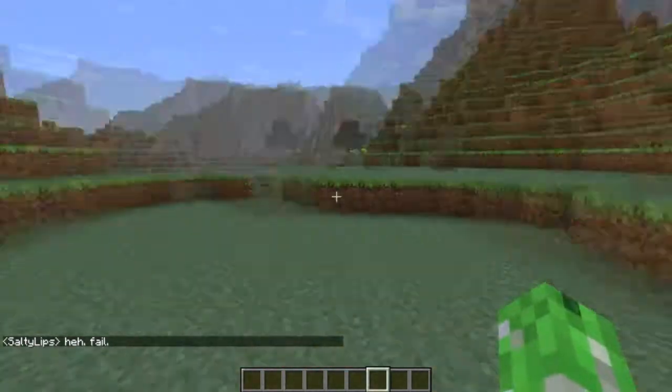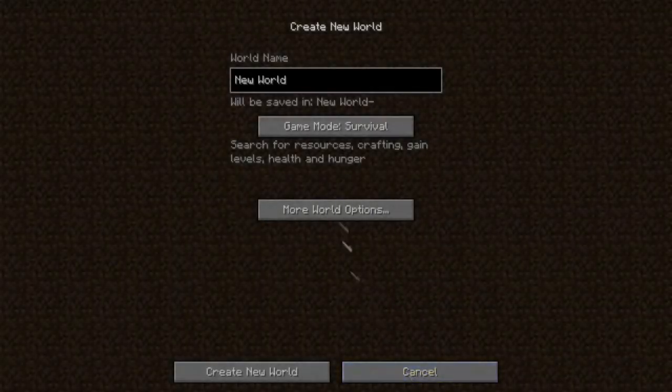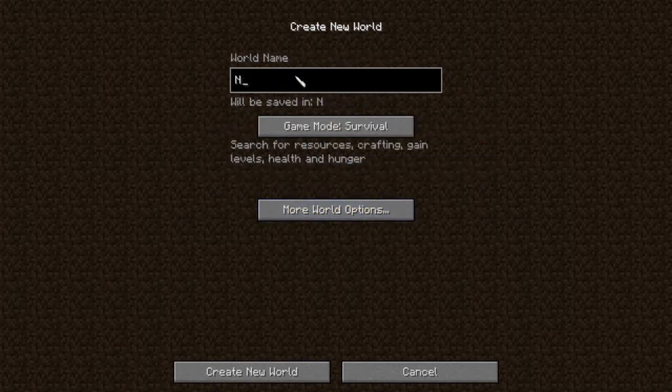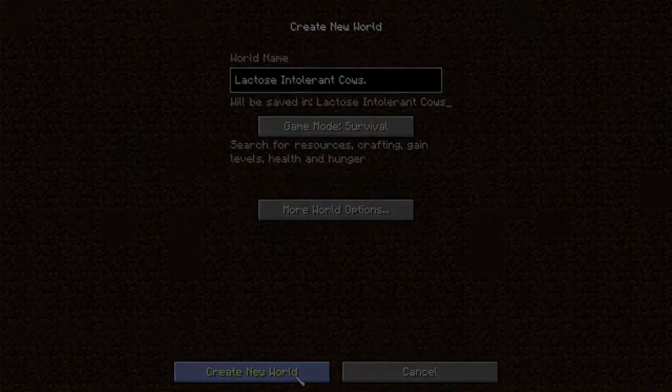When you create a new world, everything's normal until you go to More World Options. There you have Allow Cheats on and off — basically single-player commands — Bonus Chests, which we'll get to soon, and a new World Type called Large Biomes. For example, I'll use the seed 'lactose intolerant cows' — have you heard of that before? No, I haven't either. Let's create that new world.